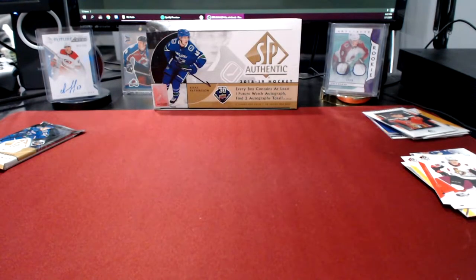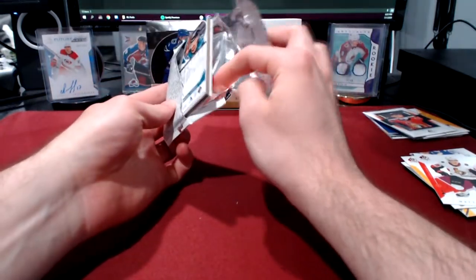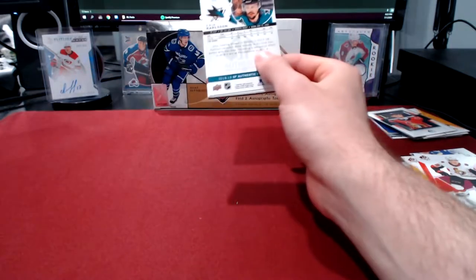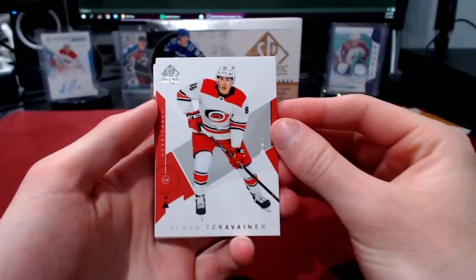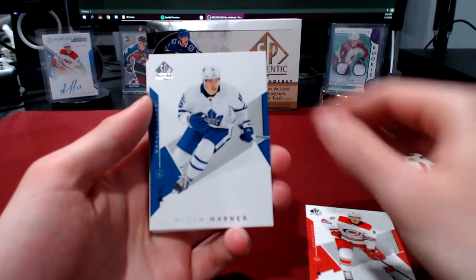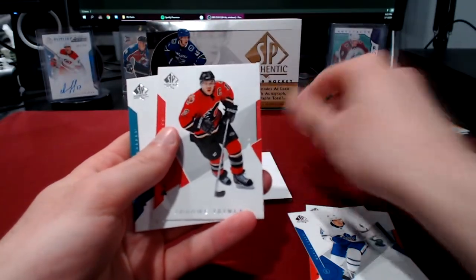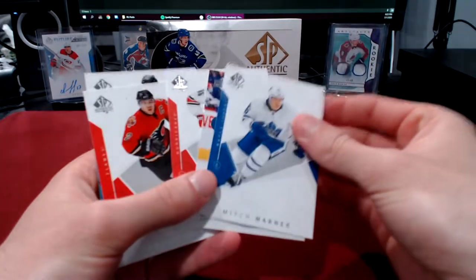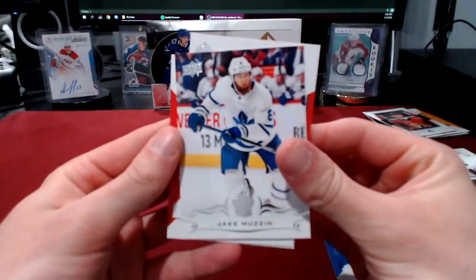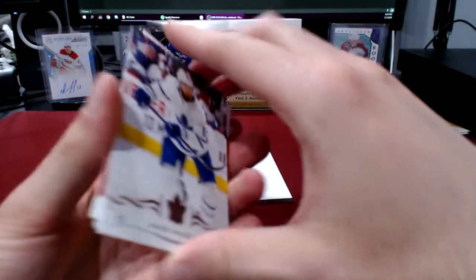One more pack to go. I thought it looked thick for a minute - can we get three autos in the SPA box? We got a Tubo, a Mitch Marner, a decoy, then a Gignac and Carlson. Wait - did we not get a hit there? Oh, there we go - stuck to the back - we have a Jake Muzzin update from series one or series two. And that'll do it.